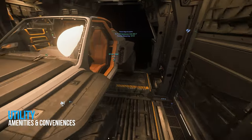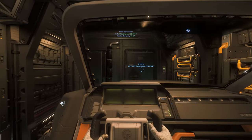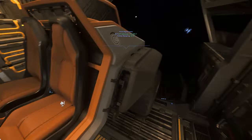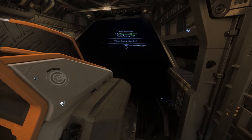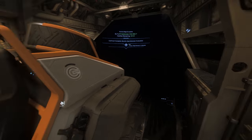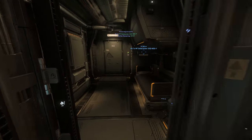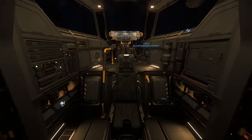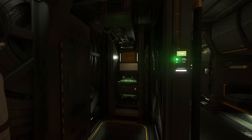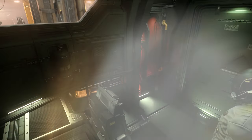Regarding utility, the Cutter is not really designed to carry the majority of available vehicles at this time. However, it can comfortably fit the Greycat PTV, and with decent parking skills, the Greycat STV — though the STV can prove problematic for traversal when getting in and out if you're not precise. Some have been able to fit the ROC into the Cutter, though I don't personally recommend it at all. The Cutter does have a bed, weapon rack, and bathroom, and while these conveniences aren't often touted, you will want to take these amenities into account when making your final decisions.